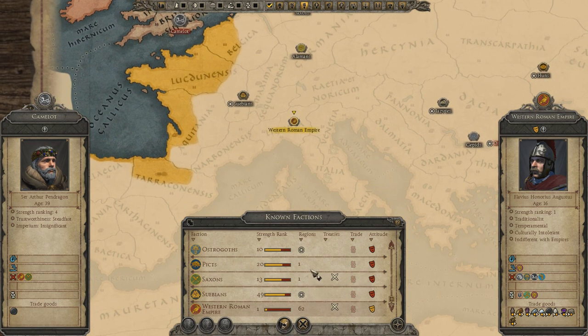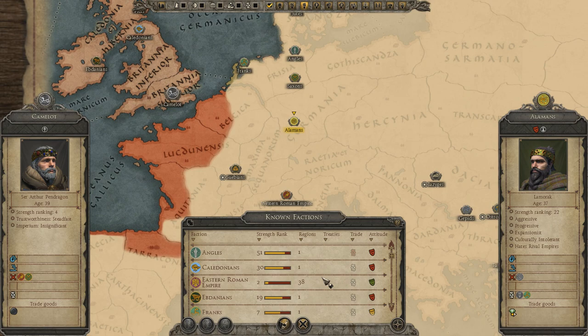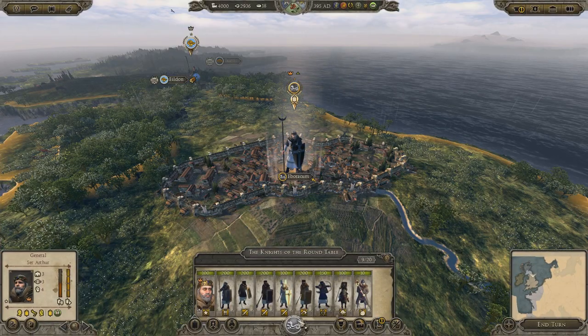We're at war with the Saxons and at war with the Western Romans — that's why we've got a bit of a tricky starting position. And also the Angles, Caledonians, Alamans — I'm guessing the Abdanians all hate me too. So, everyone hates you, which is beautiful.